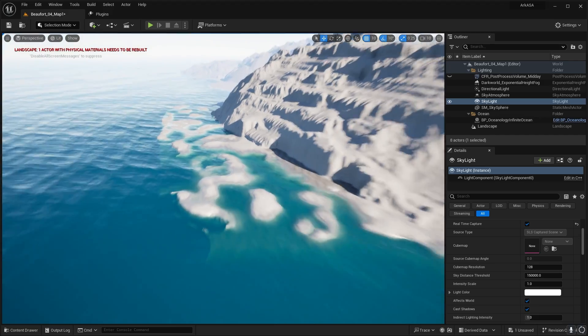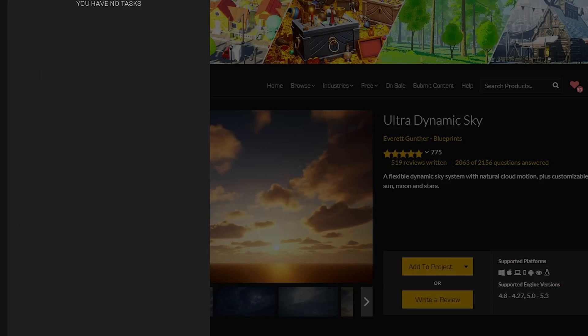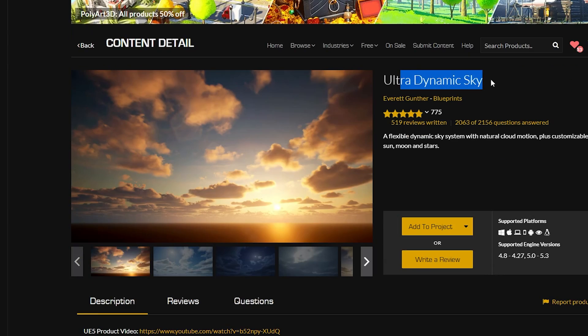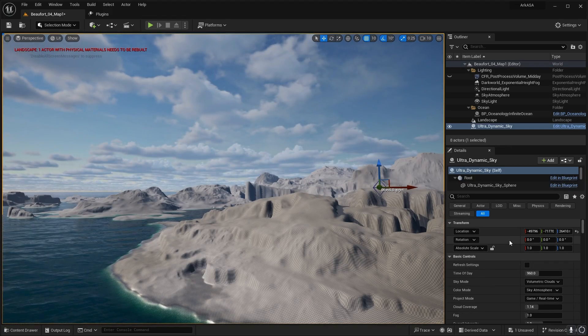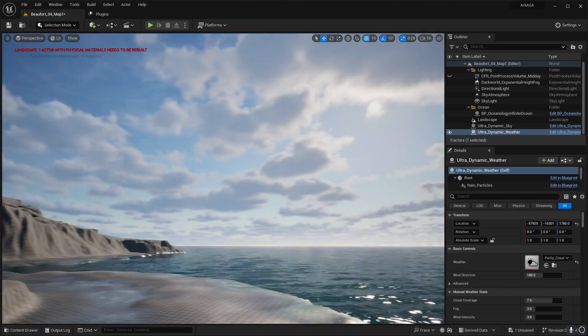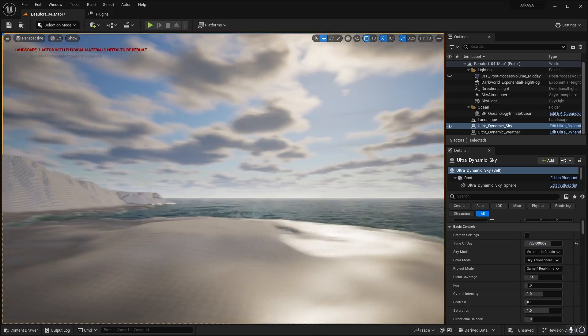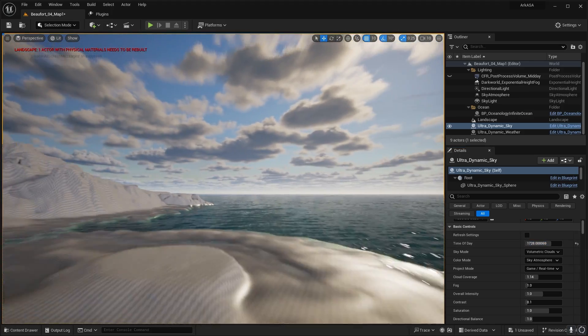The next thing I needed to do was fix up the lighting and add some volumetric clouds. So I downloaded and added the Ultra Dynamic Sky plugin, which adds a fully dynamic weather system. I can do things like change the weather, the time of day, make it raining or snowing — whatever I need. And it also adds these very nice, beautiful volumetric clouds that look really good.